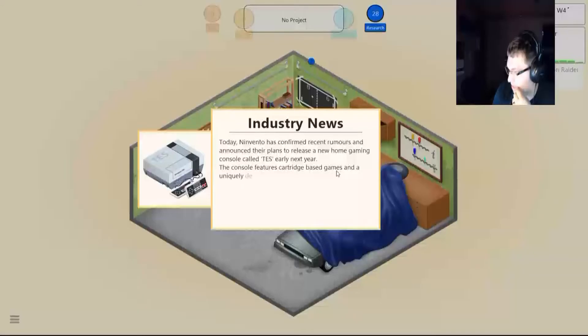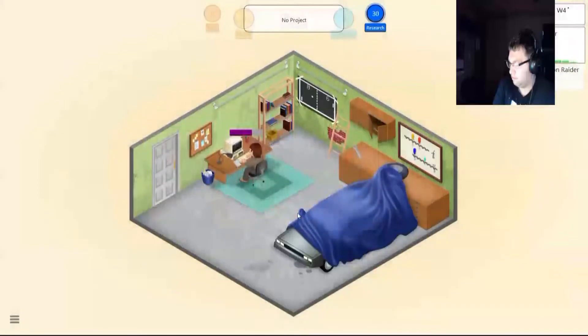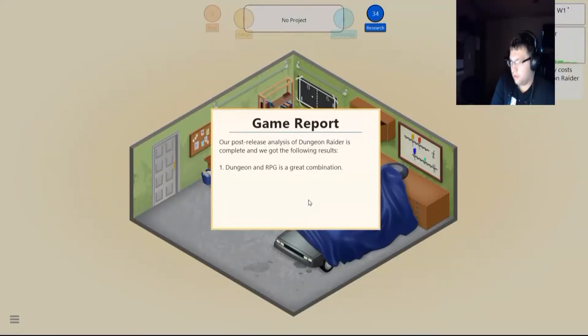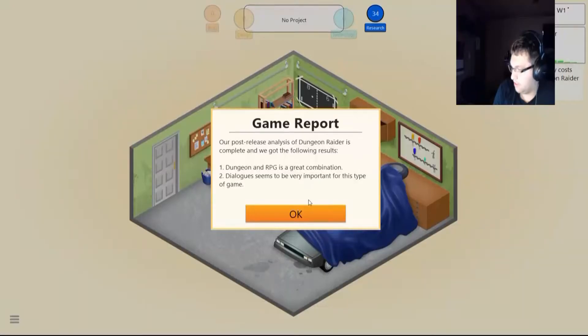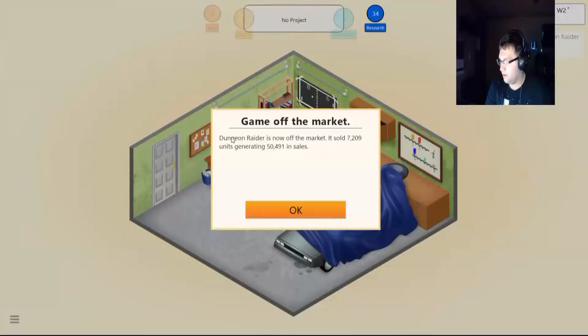Ninvendo confirmed their plans to release a new home gaming console called TES earlier next year. The console features cartridge-based games and a unique design controller. Ah, the NES. Our post-release analysis of Dungeon Raider is complete. Dungeon and RPG — great combination. Dialogue seems to be very important for this type of game. Dungeon Raider is now off the market, sold 7,209 units, generated $50,000 in sales. Not bad.